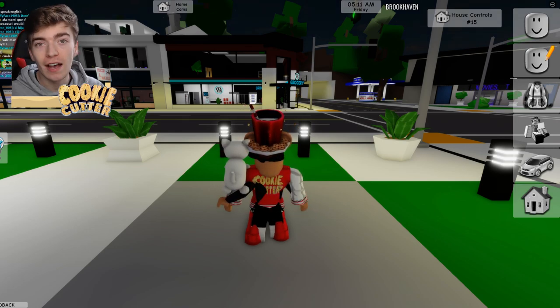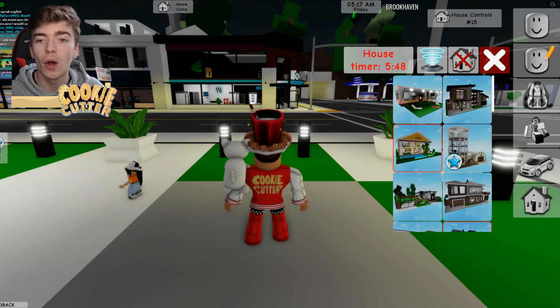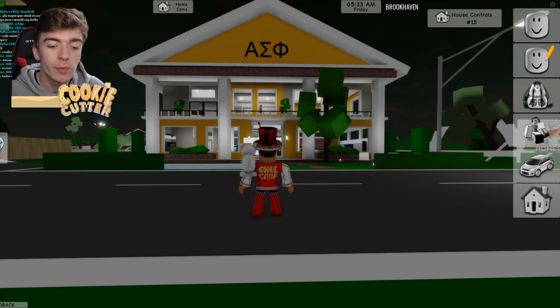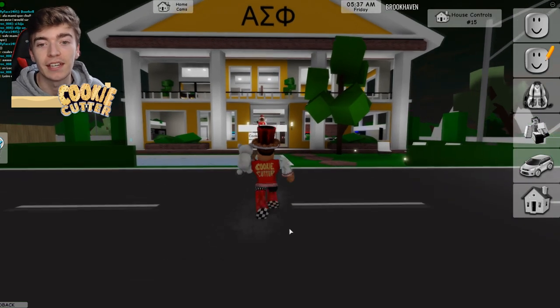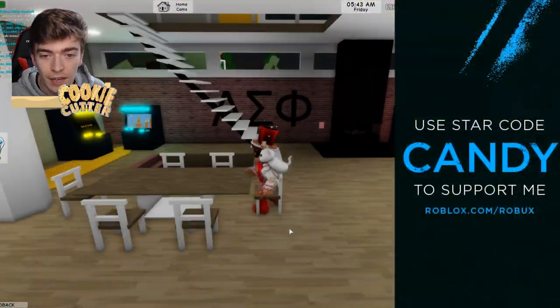To get to our first secret location, which is brand new and just came out in a recent update, you will want to go and get yourself a house. Click on this house right here which has a yellow top. We've now selected that house and we're going to go inside and show the secret location. It's actually really cool and you guys are going to love it.